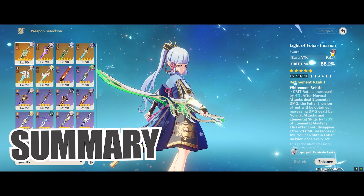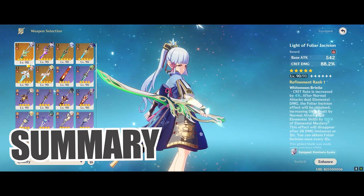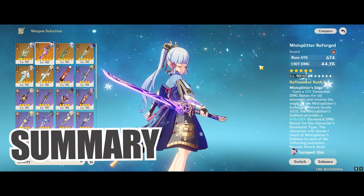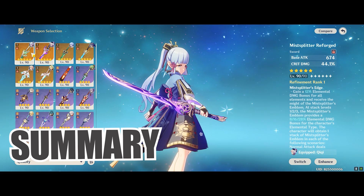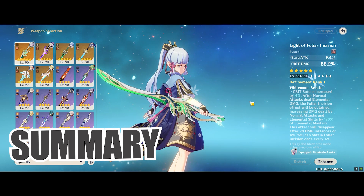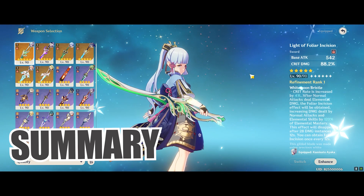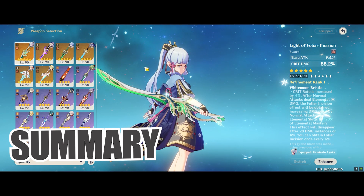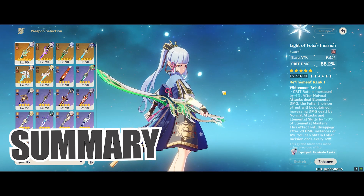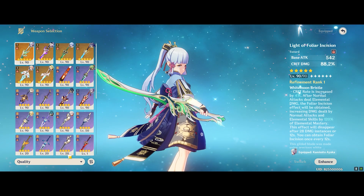I would say that the Light of Foliar Incision is actually significantly better than a 4-star Blackcliff Longsword. It also puts up a pretty decent comparison against Ayaka's signature weapon. One important thing to note is that it doesn't matter whether your character's skill scales with HP, attack, defense, or even EM — all damage-dealing sword users can use the very massive 88% crit damage and 4% crit rate. It's really just a very versatile weapon to have on your account.